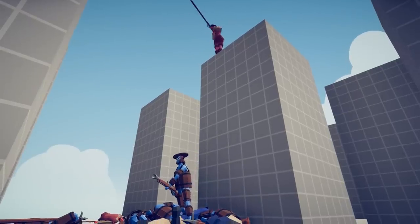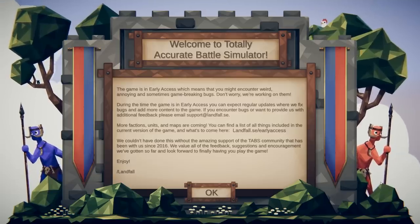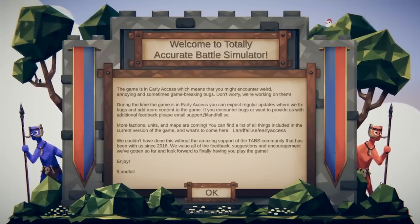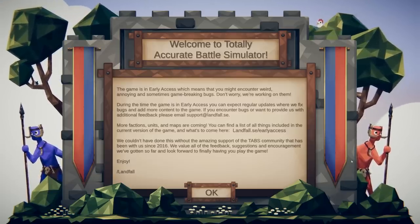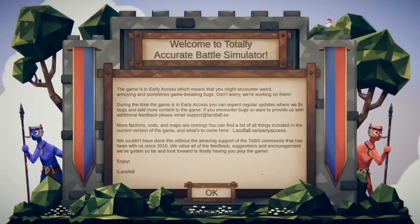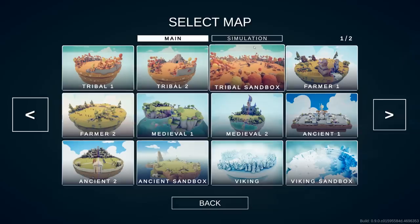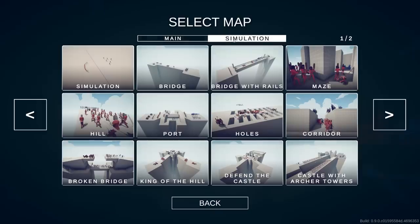Welcome back to Totally Accurate Battle Simulator — today is an update day, it's patch 0.9.0! When we go to sandbox, these are all the main maps, and now we have this really nice UI to use.